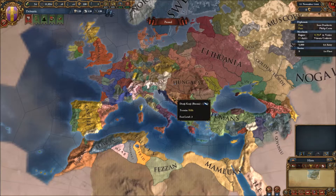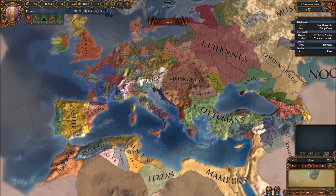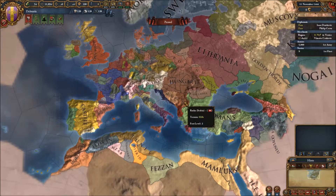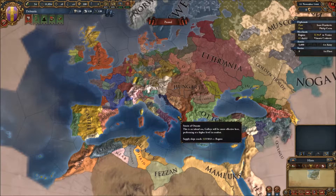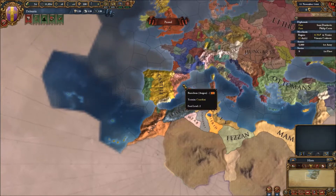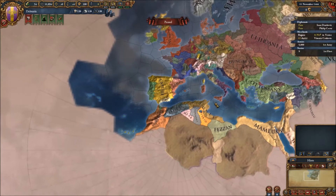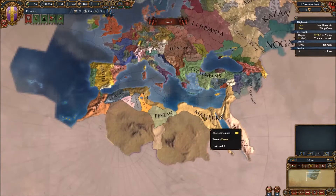Now with the game starting in 1444, I want to see if I can take an independent Dalmatia, maybe expand into Bosnia, Serbia eventually, ally with Austria, maybe go up against Hungary depending on what their relations look like, then tech up as much as possible and try to make it over to the new world and start colonization. We might even have to go into Africa too.